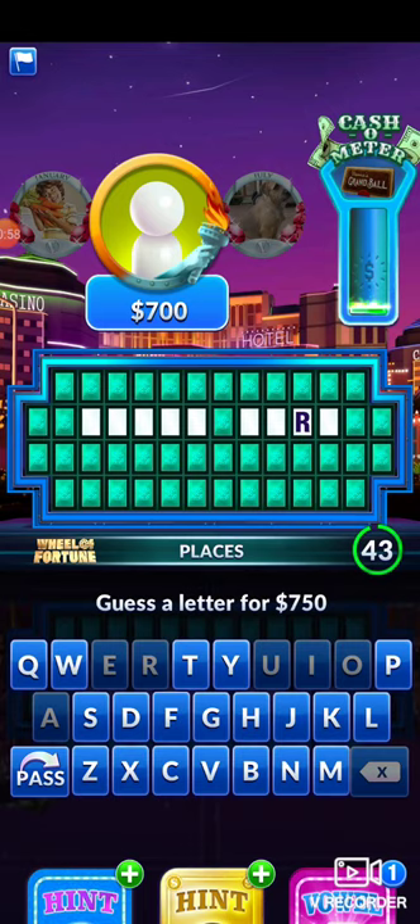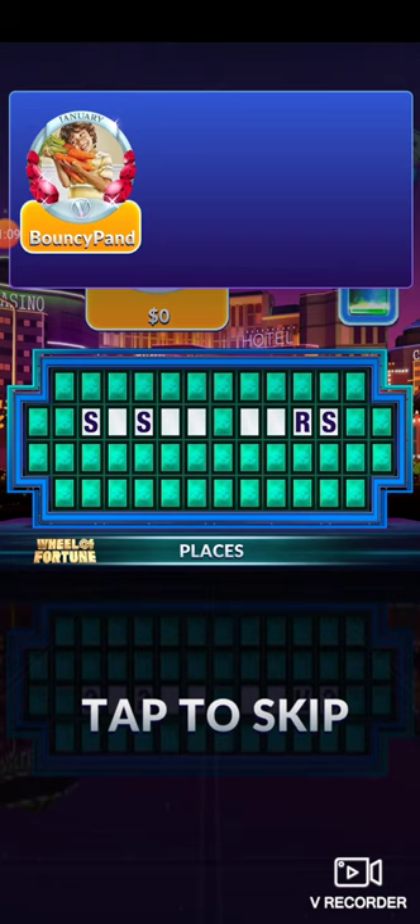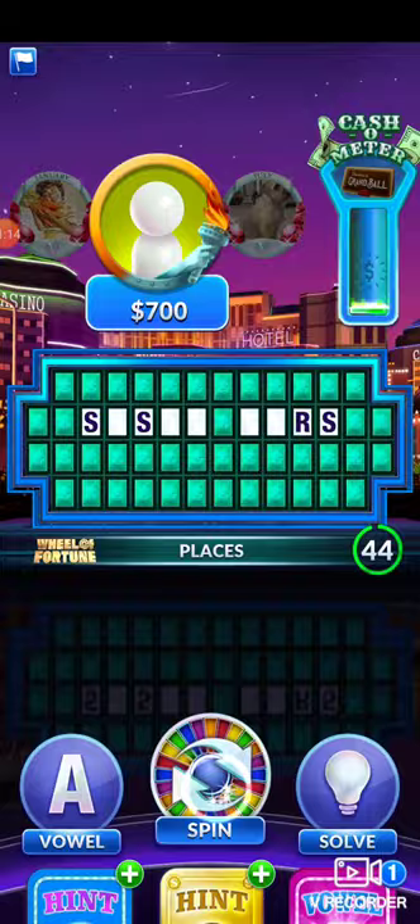Then my next letters would be like N, which is not in there. S and T, which they already used, as you can see. There's no L. You've got it.